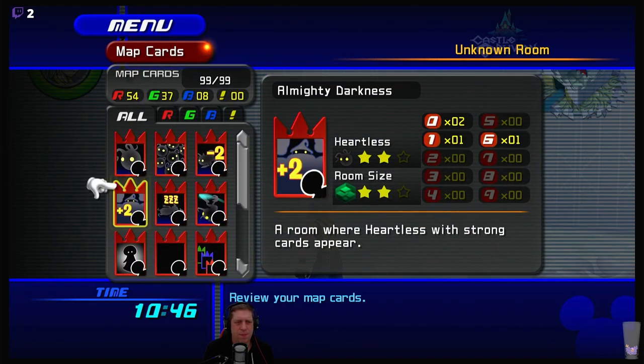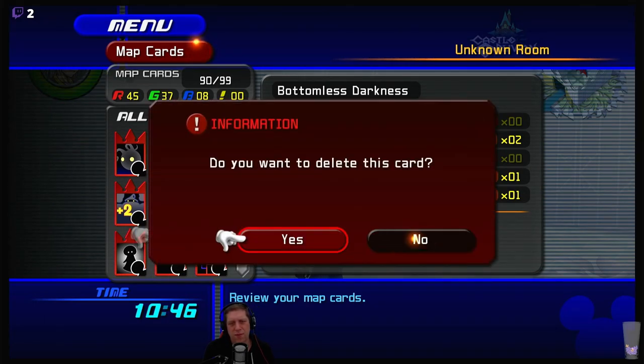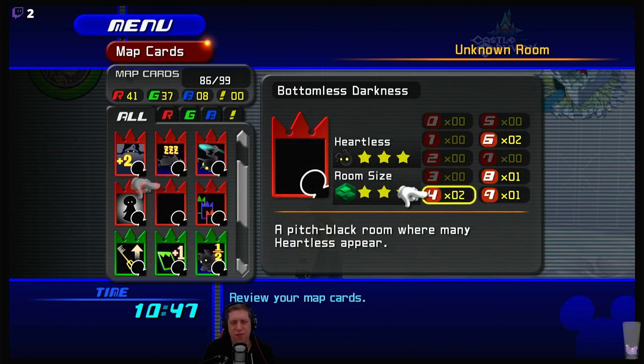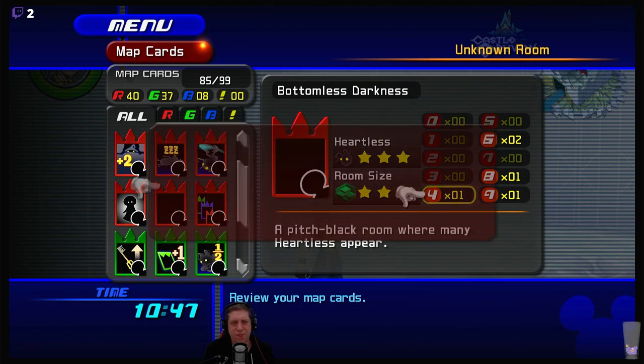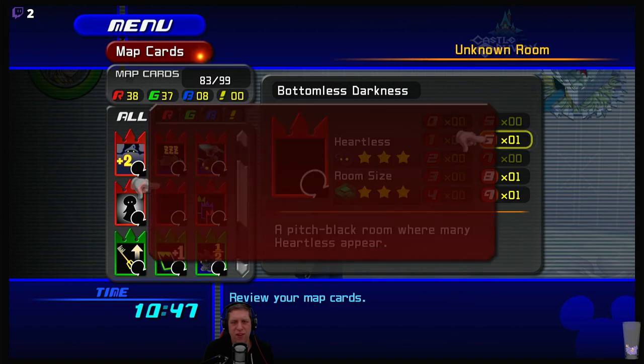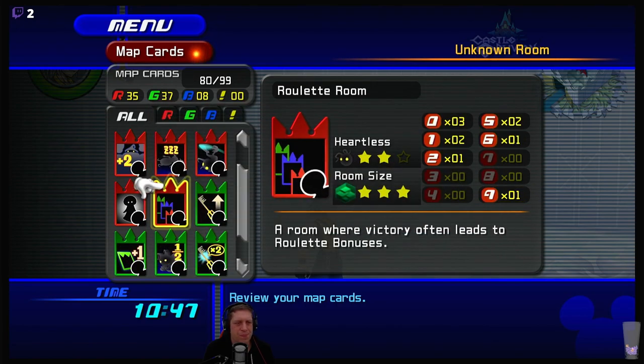I need to get rid of some cards - I'll get rid of all these Bottomless Darkness cards because I don't like those rooms. I'm only two levels off getting the max level for the Hard Hitter trophy, but you only get that option every three levels, so I need another six levels just to get that last bit - that's not coming anytime soon.